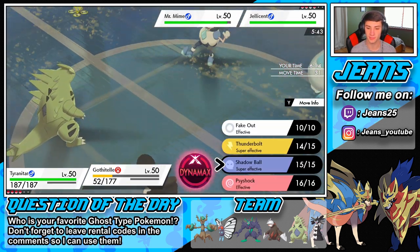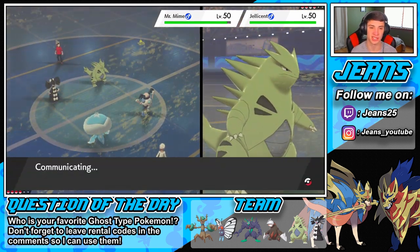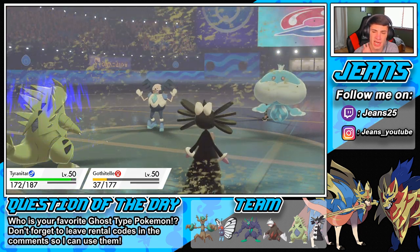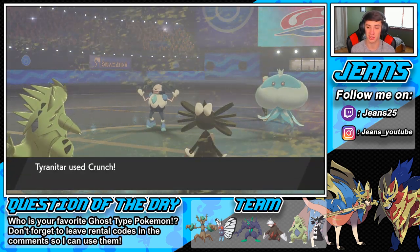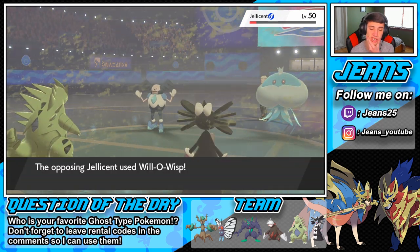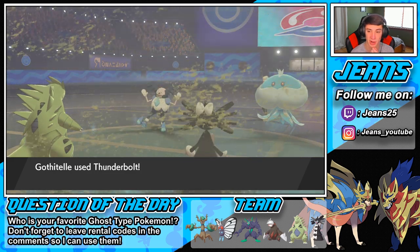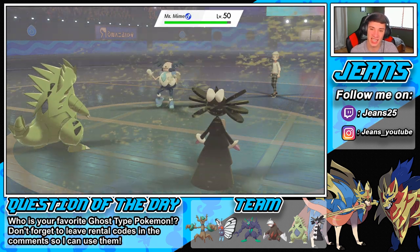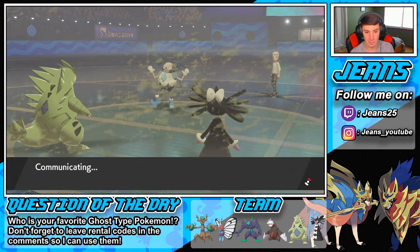Before it can use Strength Sap on my T-Tar — I'm chilling with that, it would drop my attack. Crunch doesn't do it — Cursed Body! No more Crunch! I should have totally realized that. That's tough news. Do I Dynamax T-Tar? No, I'll save the Dynamax for Excadrill. I should have noticed that thing is probably rocking Cursed Body. When the Choice Scarf locks into Crunch and Cursed Body activates — that is rough news.